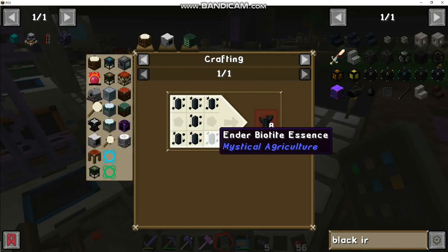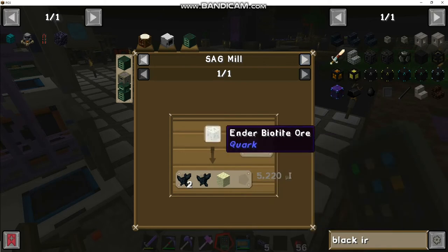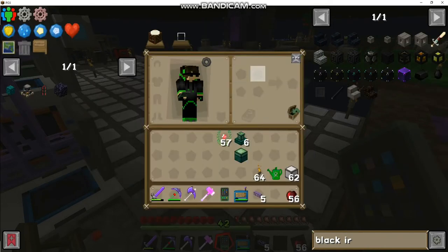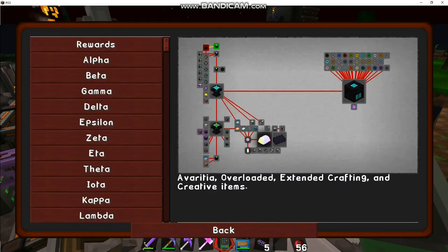So we have to go to the End to get this. I was kind of planning to go there anyway - we'll probably make seeds for it after, just because having to farm things in the End or the Nether kind of sucks. So we'll go kill the Ender Dragon, I guess we're at that point now where we need to, so we can get some of this ender biotide to continue on the crafting.